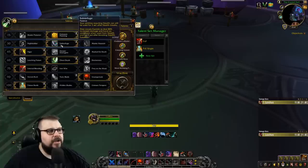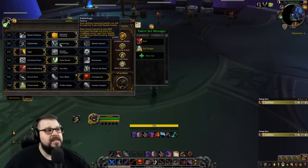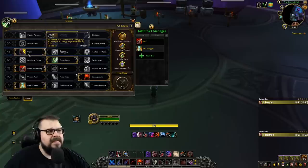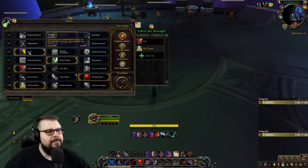On the second row you're going to be using Subterfuge — it currently increases the damage of Garrote so much that it's one of the best options. Night Stalker and Master Assassin are not strong enough to compete. Same thing for Vigor — go with Vigor for both single target and AOE. It's going to be better than Deeper Stratagem and Marked for Death in those situations.